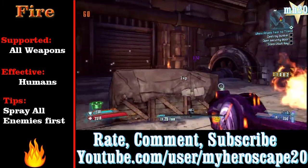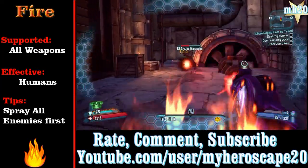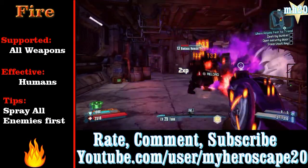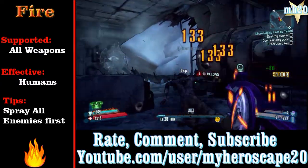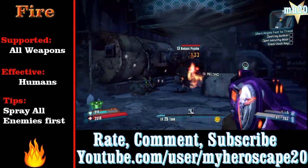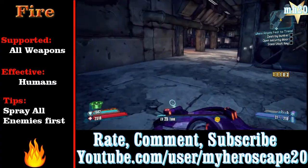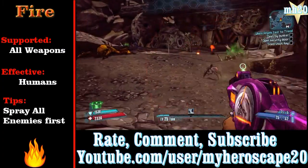We're going to start off with fire. Fire is supported in all weapon types — RPG, pistol, SMG, assault rifle, sniper, all those. It's very effective against humans, anything flesh, and those little spider things. A tip I have is to just spray all the enemies first — get them all on fire, then home in on one. They'll all be doing accumulative damage and some might actually die from fire damage without wasting bullets. For me, fire is probably the most useful, especially at the beginning of the game.